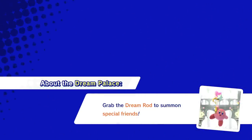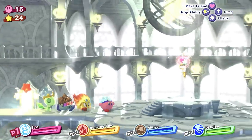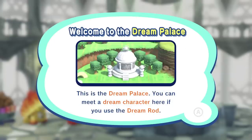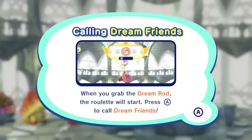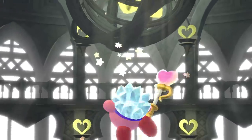Grab the dream rod to summon special friends. Welcome to the dream palace. You can meet a dream character here if you use the dream rod. When you grab the dream rod, the roulette will start — press A to call dream friends. So you get like a random friend from it.